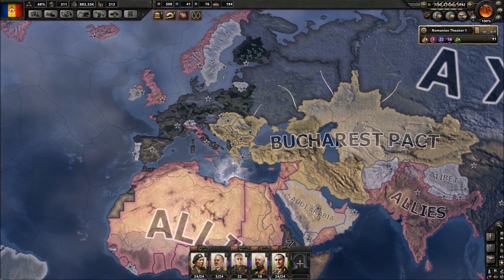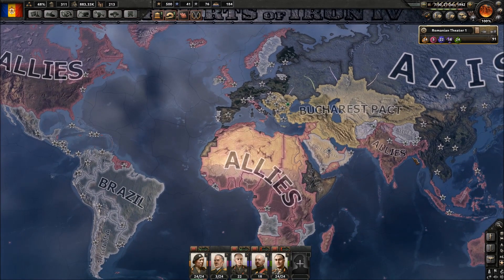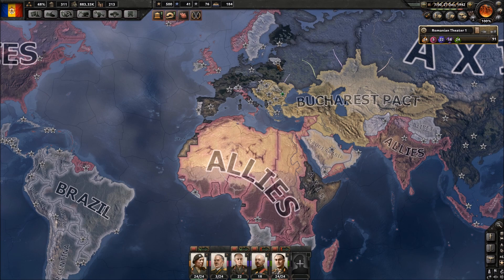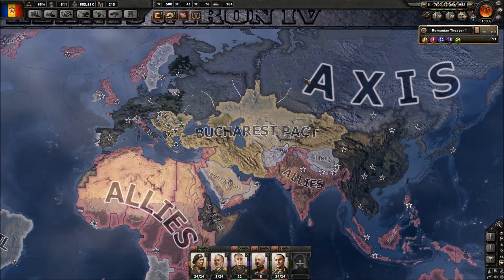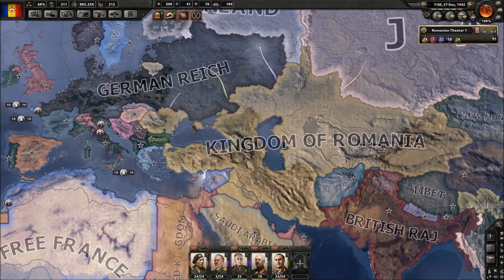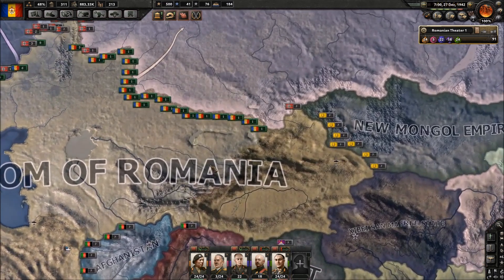We're kind of squished in together between the Allies' stronghold here in the British Raj and Africa, as well as the European holdings of the Axis. So we make or break this war. If we're successful, Germany's going to fall, but if we fail, the Allies are probably going to fail as well. So we need to make sure that we win.